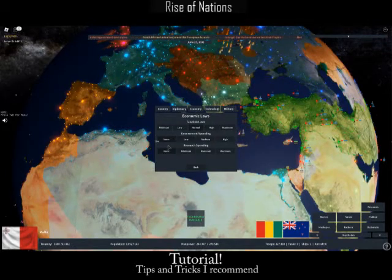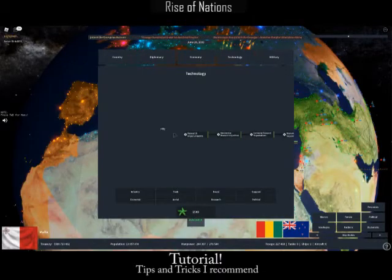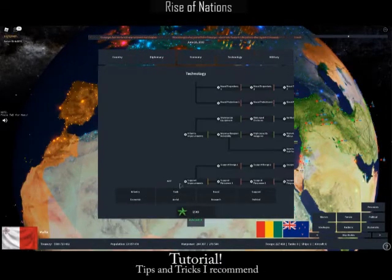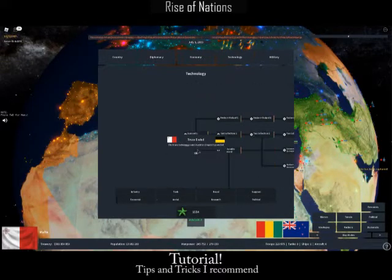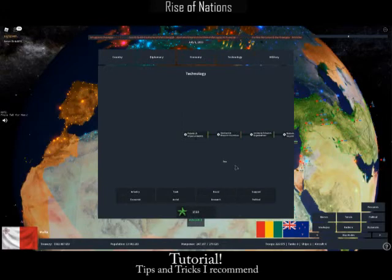Put government spending and research spending to a minimum. For technology, you can choose from infantry, tanks, naval, support, aerial, research, and government. I recommend going for research as fast as possible so you can gain the most as fast as possible.